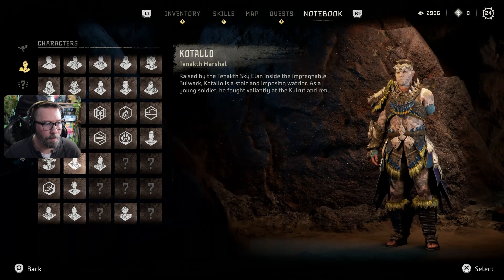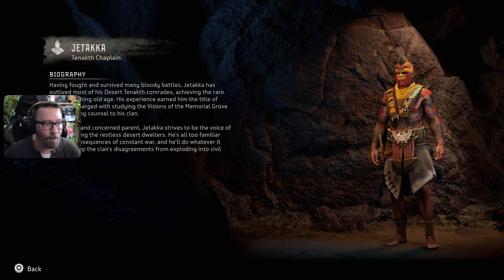Then we met Jataka — that's Talana over here. 'Jataka — having fought and survived many bloody battles, Jataka has outlived most of his desert Tanakh comrades, achieving the rare feat of reaching old age. His experience earned him the title of Chaplain, charged with studying the visions of the memorial grove and providing counsel to his clan. Like a calm and concerned parent, Jataka strives to be the voice of reason among the restless desert dwellers, doing whatever it takes to keep the clan's disagreements from exploding into civil conflict.' This is a level 17 quest — we should be able to swim through that. Talana's search is level 25, so we don't necessarily have to hit that quite yet.